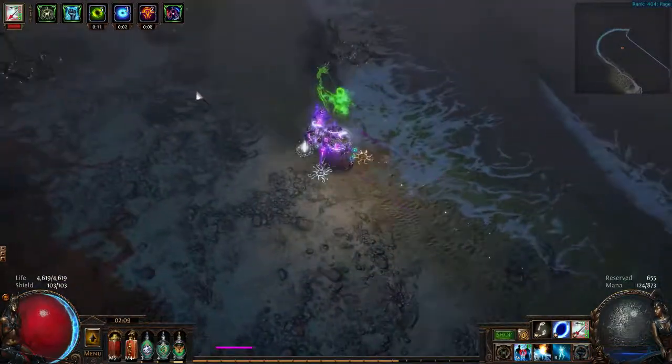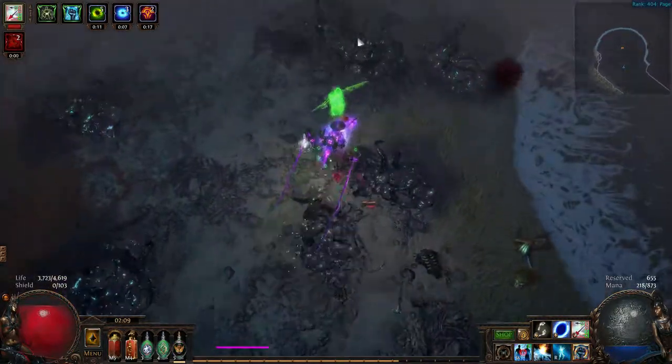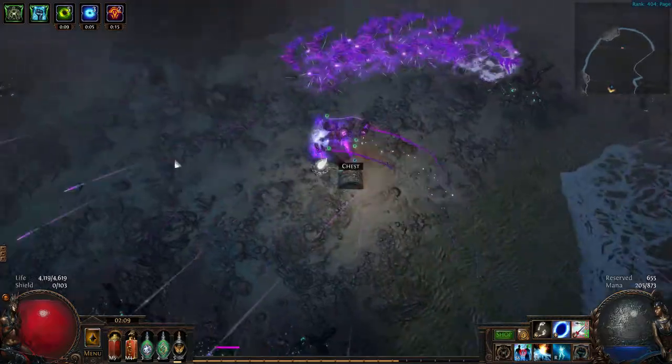I hate flicker strikes so much. Under it is the Storm Cloud, which is a pretty nice leveling unique that everyone should know about.